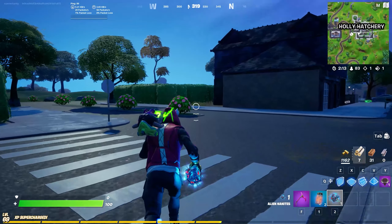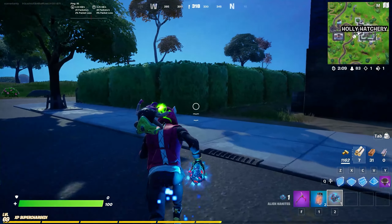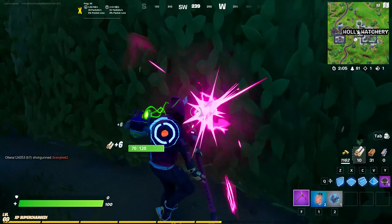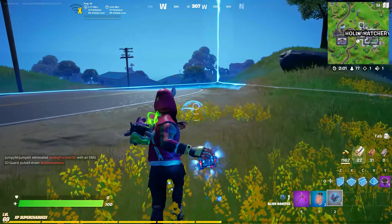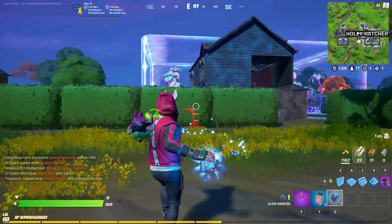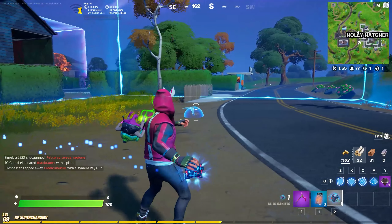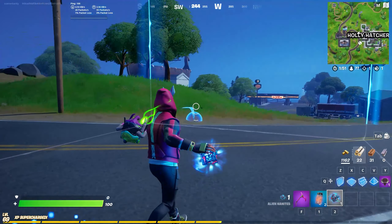These should spawn as ground loot and from chests just about anywhere on the island. There will be more common spawns on the abductors — the big saucers that spawn above the island. If you land on top of them they can spawn on the upper surface of the abductors, and they can also be found on the mothership after the anti-grav mini battle royale, when you're opening chests there.